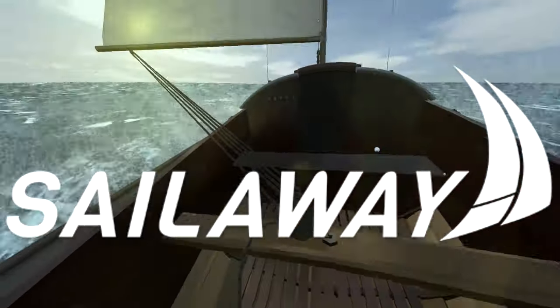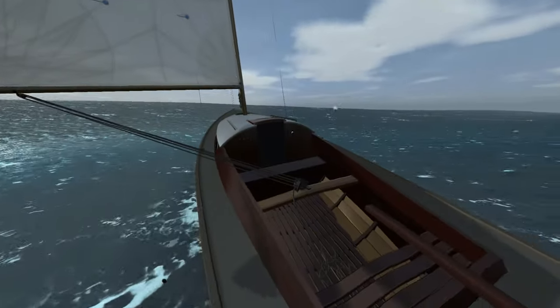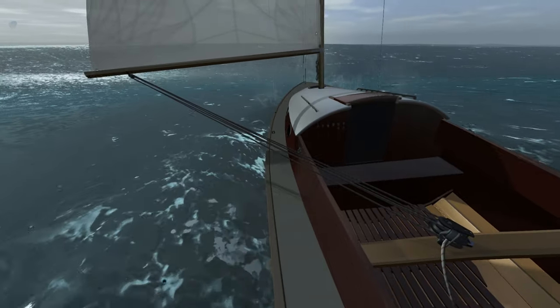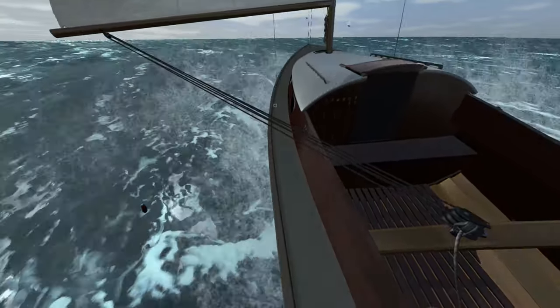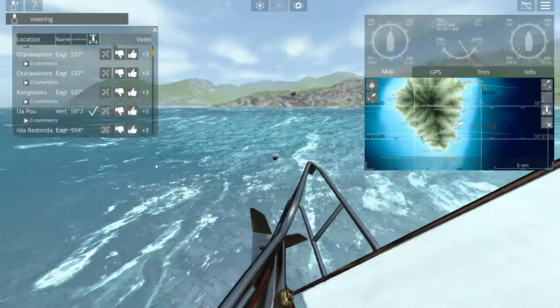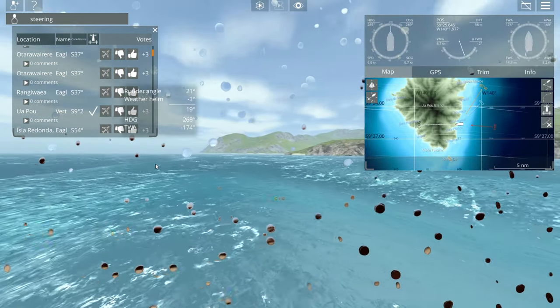Sail Away 2 is by far the best and most realistic sailing experience that is available today. Unfortunately, Sail Away 2 is not a simulator. The boats are completely indestructible and no matter what you do, you cannot sink them or capsize them. So it really doesn't matter how bad a sailor you are.